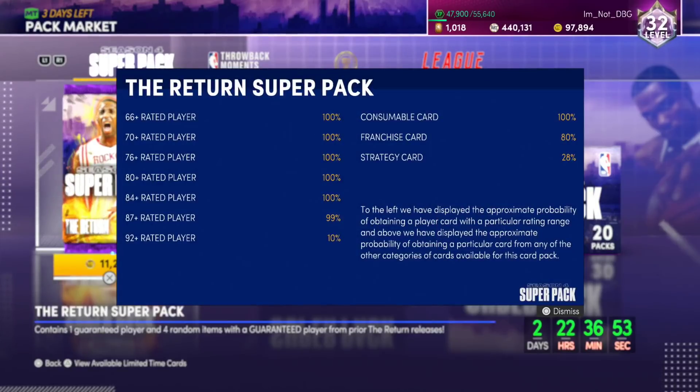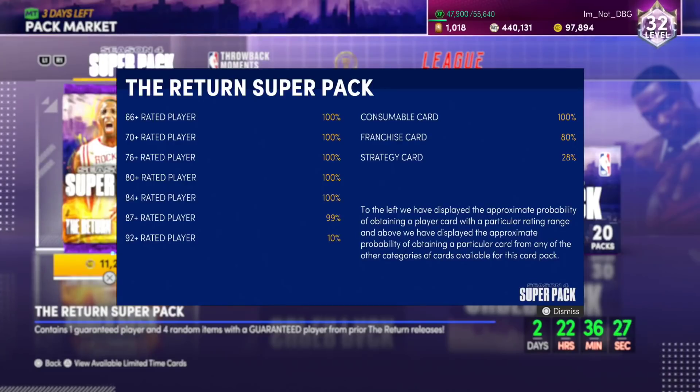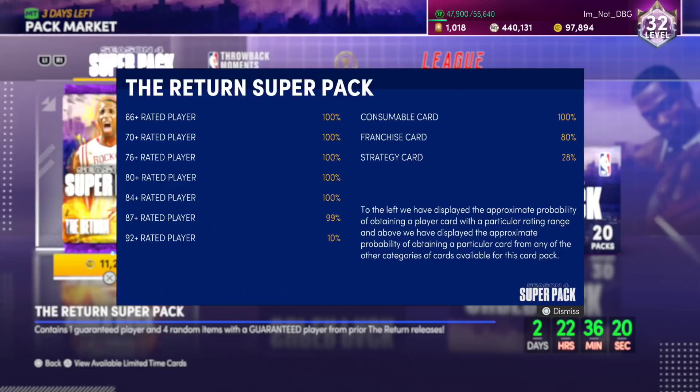Since instead of a 2% chance at a diamond or higher, there's a 10% chance. Even though, if you guys look at it here, the fact that there's a 99% chance at getting an 87 plus rated player means there's a 1% chance of getting Festus Azili. You have a 1% chance of getting Corey Brewer or Festus Azili - they're the only two Sapphire cards you can get in these packs. There's an 89% chance you don't get a diamond, and anything under a diamond that isn't expensive - it's Smush Parker or nothing.